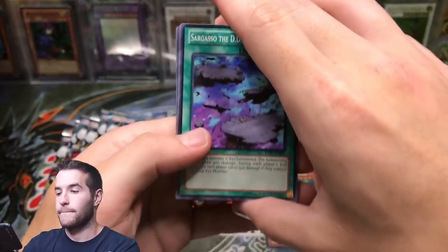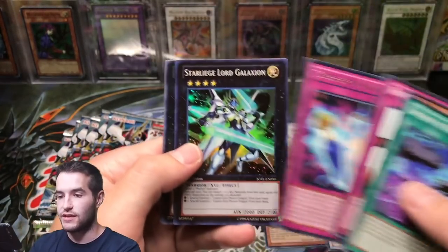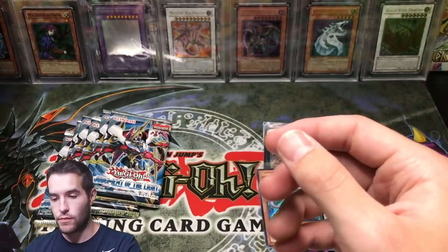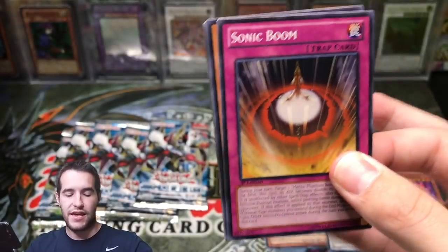Here we go — Corruptor Keys. Oh my goodness — a play set of the Star Liege Lord, our third one! Pretty cool. What do we got? We got six packs left — can we pull something epic?